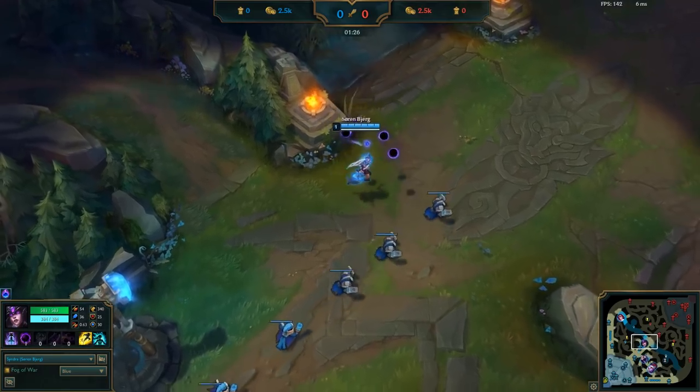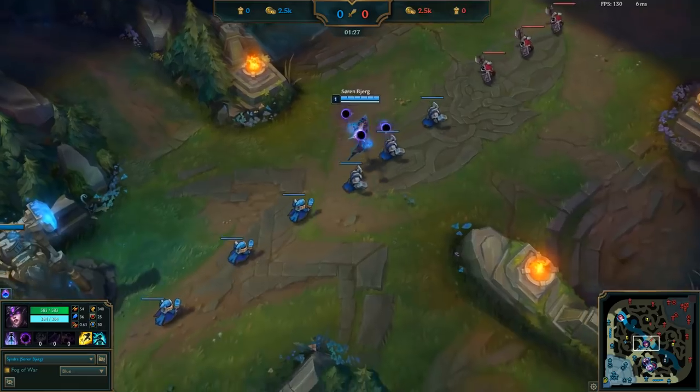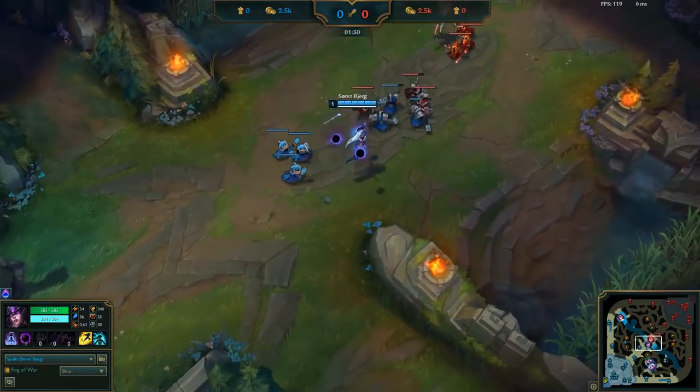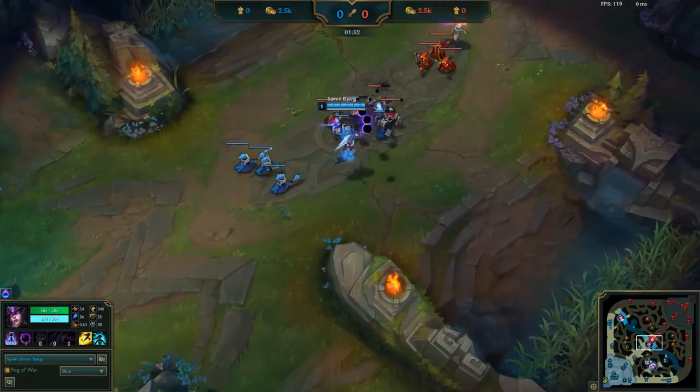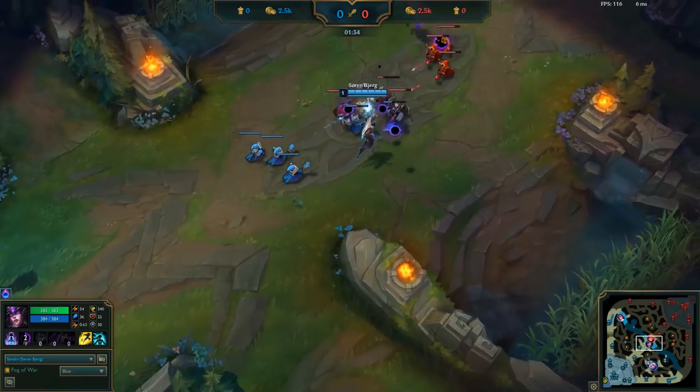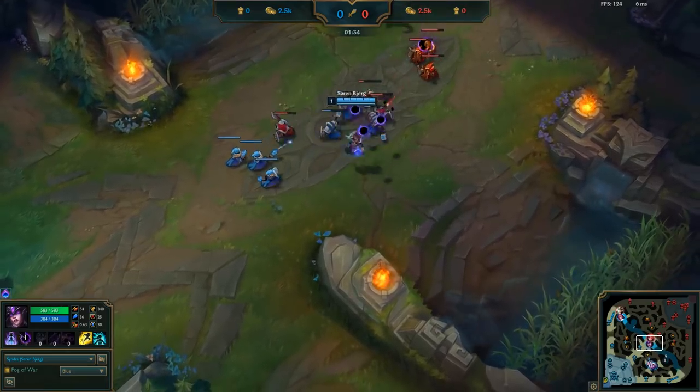As the first waves meet in the center, Bjergsen is going to actively auto attack the minions pretty much all the time that he isn't looking for harass. Auto attacks are a free way to thin the wave or to push, so really try to focus on actively doing this when you need to thin the wave or push.